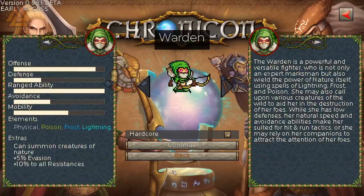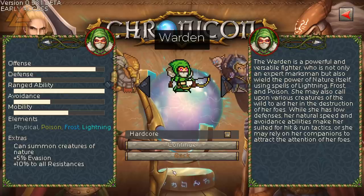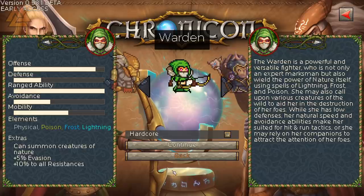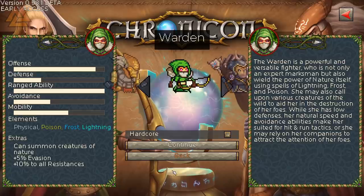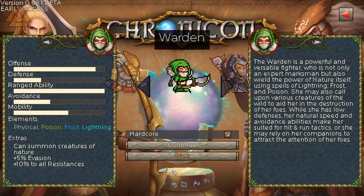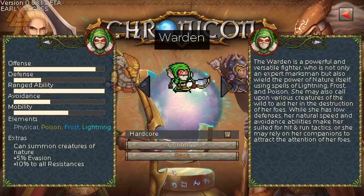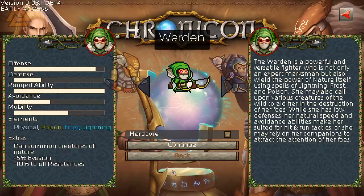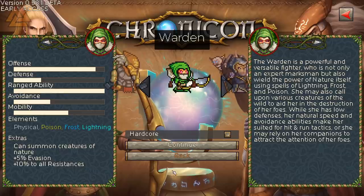The Warden is a ranger who uses the power of nature to summon creatures or cast spells — great for players who like dealing damage from afar and letting companions soak damage or hold aggro. Basically a Beast Master class. She also has builds that make her a deadly ambush sniper if you don't like pets, so don't think she only plays with pets.